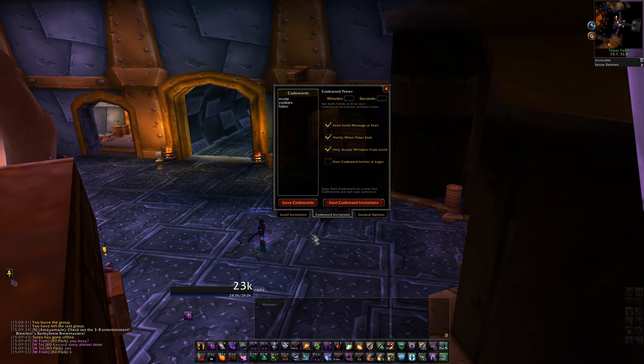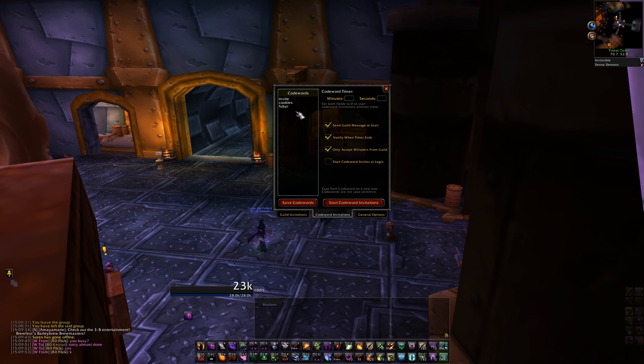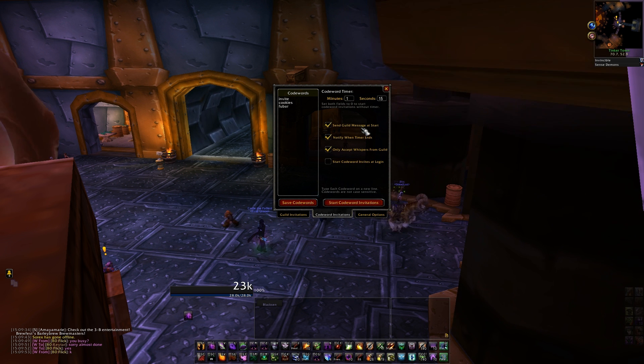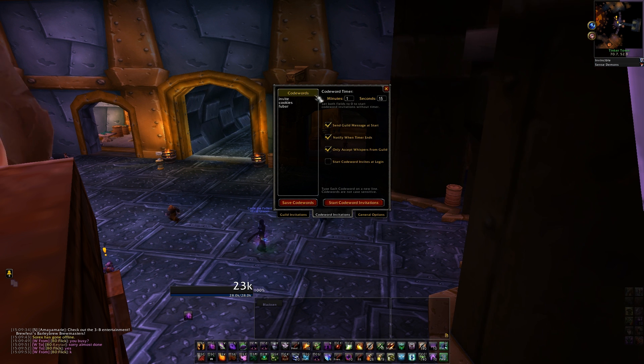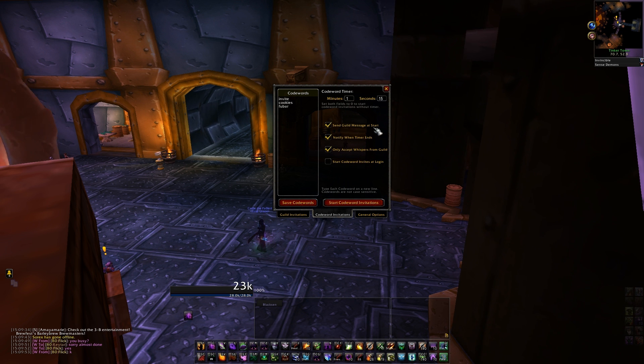Once you open up code word invites, anyone who whispers one of these phrases will automatically be sent an invite. You can also set a timer window for which these code words will be accepted — I'm going to type in a minute and 15 seconds. If you leave this blank, no timer will be attached.